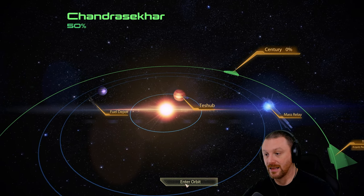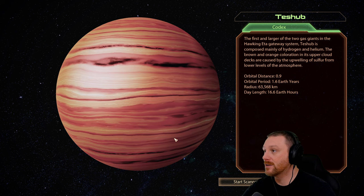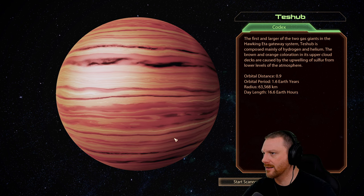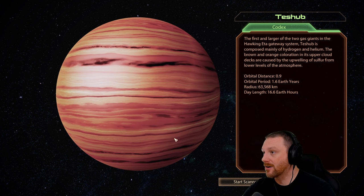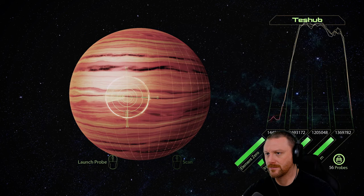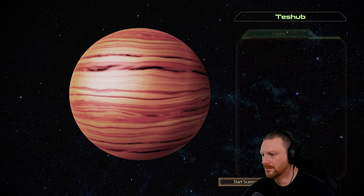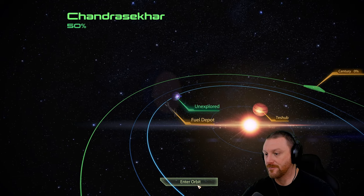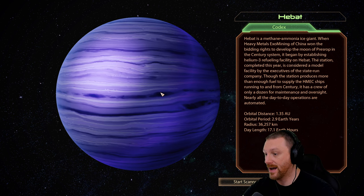I'm just baffled that it's actually been around 30 episodes since we did the last main mission. The Shove - the first and larger of two gas giants in the Hawk and Ada Gateway system - is composed mainly of hydrogen and helium. The brown and orange coloration in its upper cloud decks are caused by the upswelling of sulfur from lower levels of the atmosphere. We're out of money, so we can't get fuel.